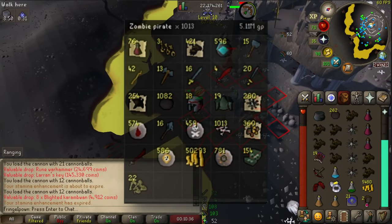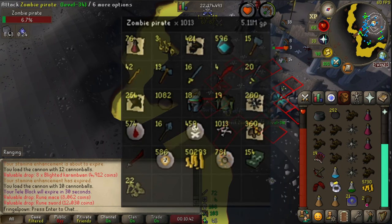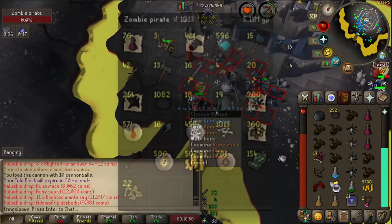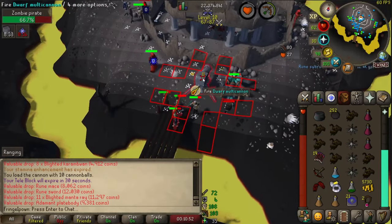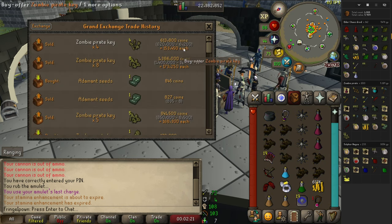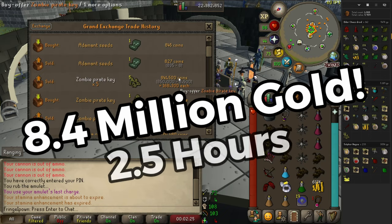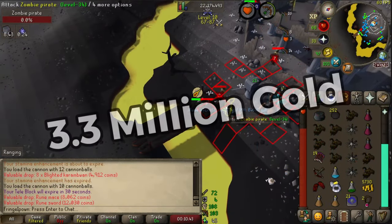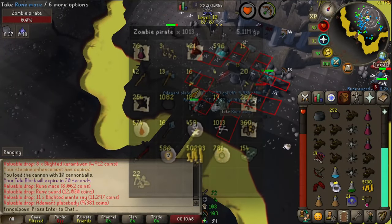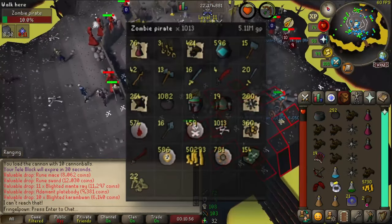Here's what makes this method incredibly insane at the moment — the pirate keys. For some reason right now they are selling for over 150,000 gold in the Grand Exchange, and I don't anticipate this lasting forever. We sold 22 keys for 150,000 gold each, adding a total of 3.3 million gold and bringing the grand total to 8.4 million gold in two and a half hours, which works out to 3.3 million gold per hour. The keys are already kind of dropping as we speak, so jump on this method as soon as possible.